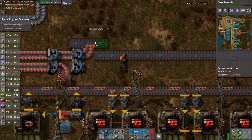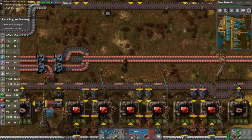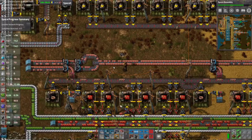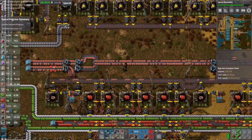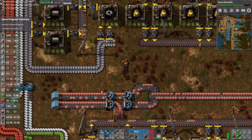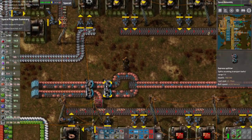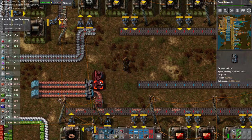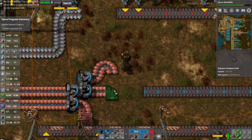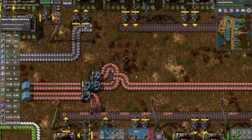It might be time for a lane balancer — like that — because that will ensure that both sides are full, and that's basically what we want. We don't want the top end coming into this splitter to ever back up. We want this belt to be as full as possible, so if the top side backs up it'll feed on this side.